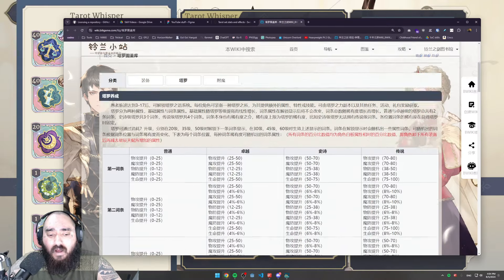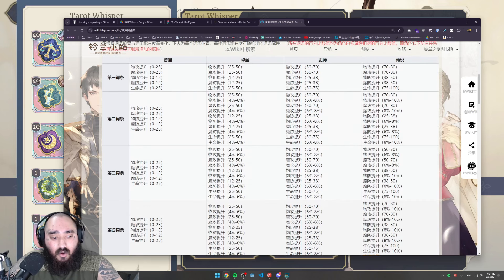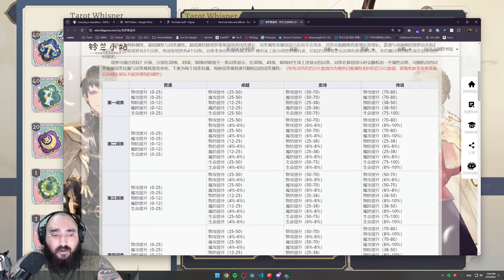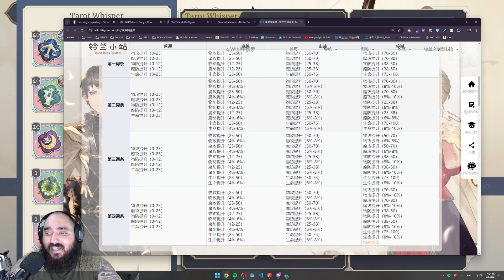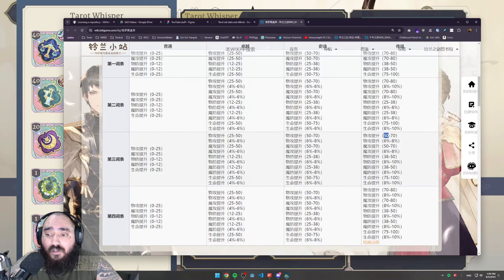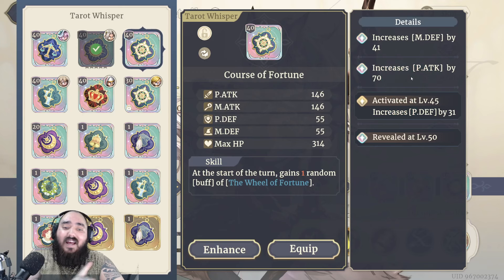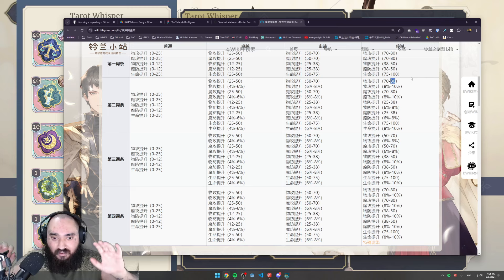The second and third lines have different minimum and maximum values. For example, if you get physical attack increase on your second line, it can go from 70 to 80. If you get physical attack on your third line — even at legendary rarity — it can only go up to 70, not 80. So 70 would be a max roll on the third line but a minimum roll on the second line. This is not yet fully confirmed — I'm assuming the data from the Chinese community is correct, but I need to double-check myself.